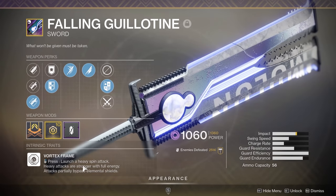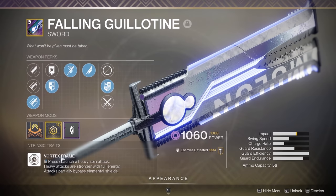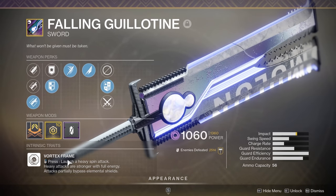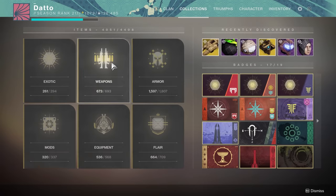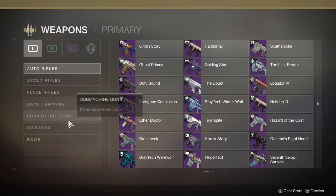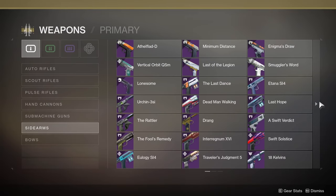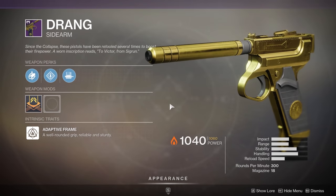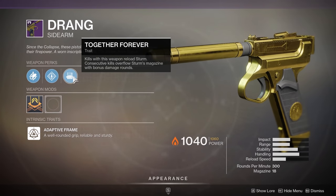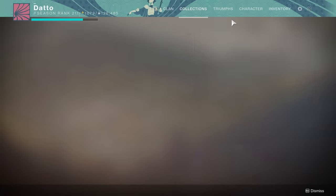Falling Guillotine is getting hit with the nerf bat as expected — reduced heavy attack damage by 24% to bring it in line with other swords. Bungie claims it'll still be a top damage dealer, just not as much as before. Next, the Mida Mini Tool's Mida Synergy perk is becoming intrinsic on the weapon and the weapon now has hip fire grip and kill clip. Sturm and Drang — the Together Forever perk on Drang is now intrinsic and has received accurized rounds and moving target as perks.